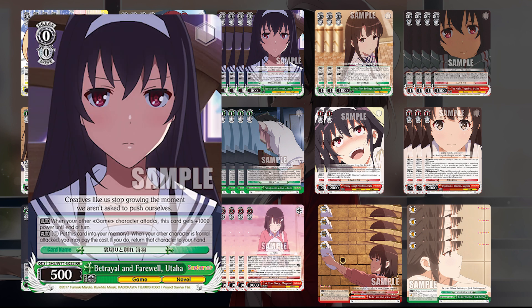Then we have Betrayal and Farewell Utaha. When your other character attacks, it gains 1000 power until end of turn — not huge, but this last card can swing up to 2500 power. It also has the ability: pay one, send to memory, and when your other character is frontally attacked, return that character to your hand. So it's a memory JC, which can help save cards and refund that combo — especially if you fail to hit your climax for the level 1 combo.